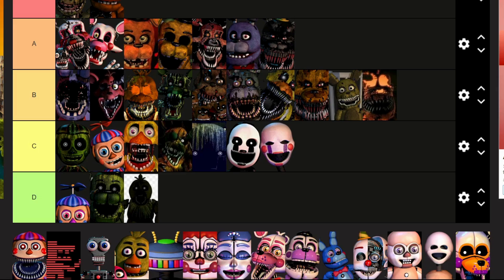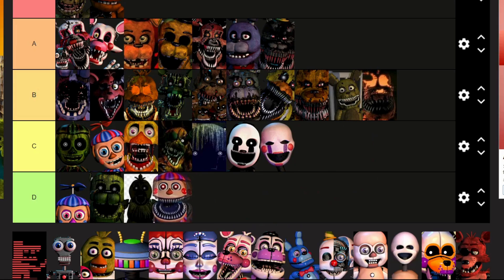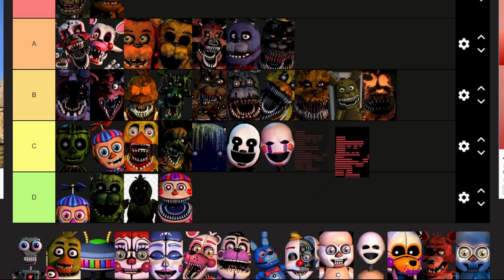In Ultimate Custom Night you are an absolute nightmare — I just can't get rid of you. Every time I decide to relax for a few seconds to catch my breath, my cursor's on one of your limbs and I'm dead. Nightmare BB: I do not see anything of you, and for that reason you're off in D.